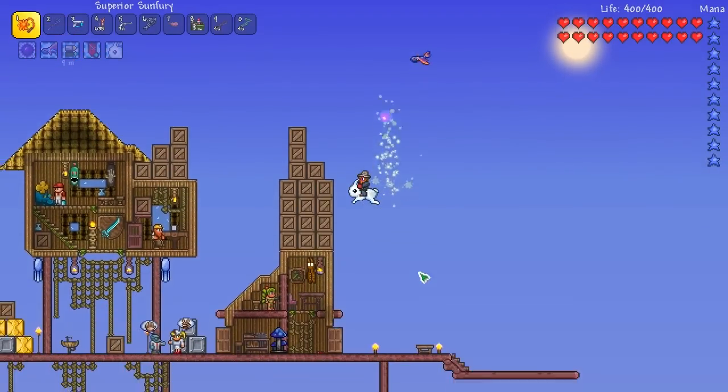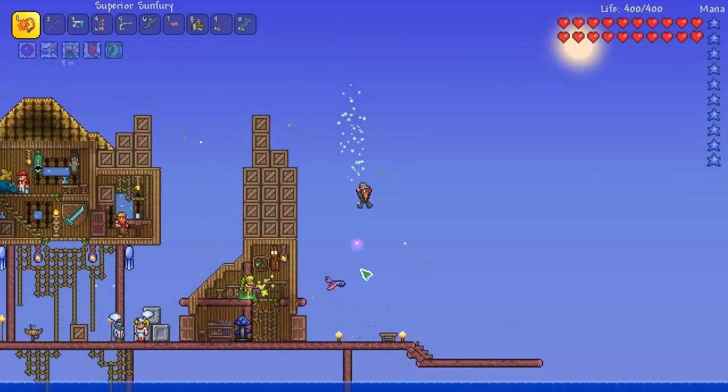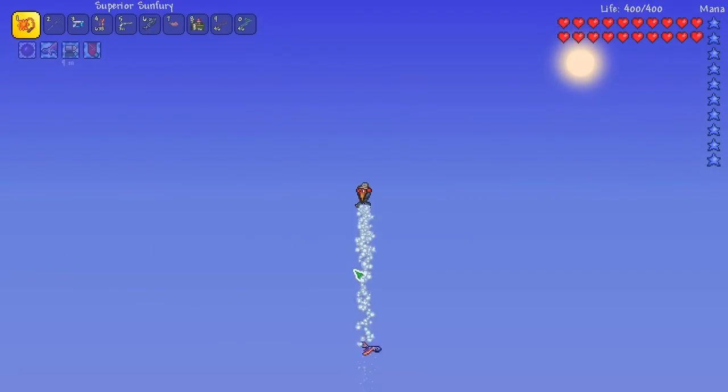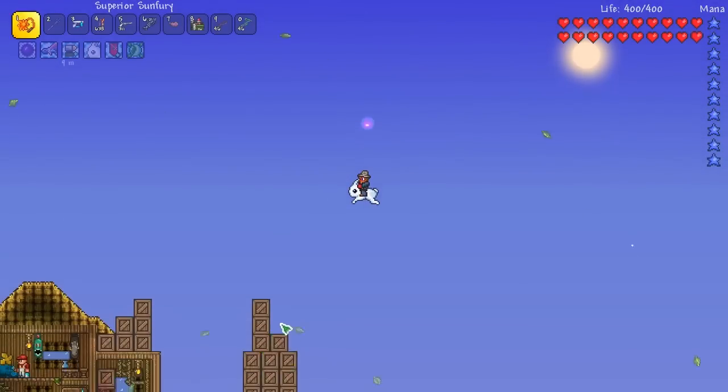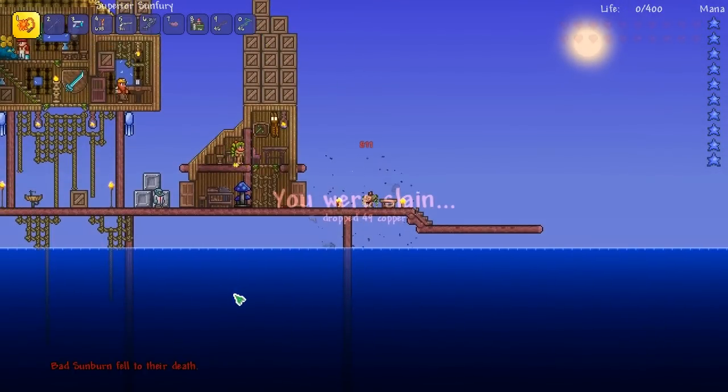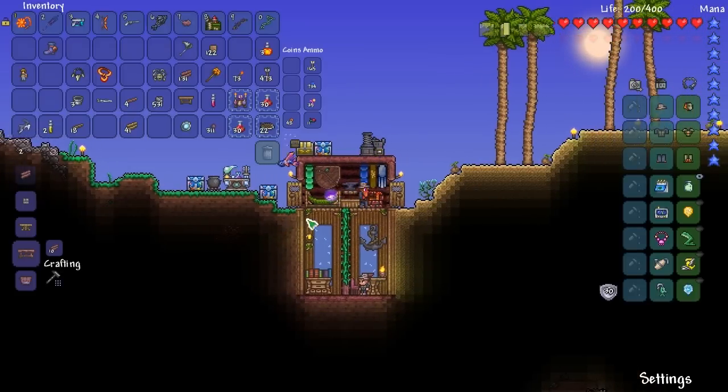You can still get up pretty high on a rabbit. I didn't know you use grappling hooks and then you dismount when you use a grappling hook. But yeah, we got our super jump now and we're going to put it on the bundle of balloons.